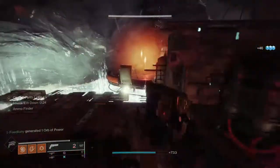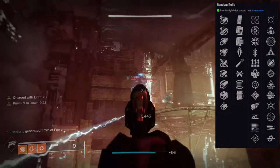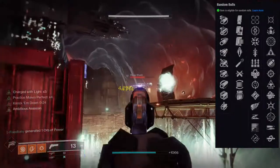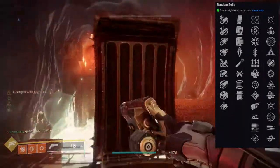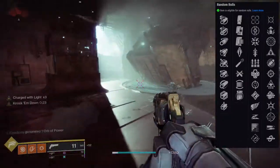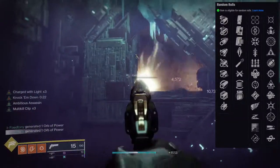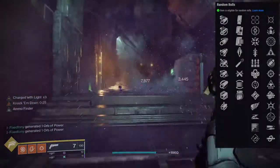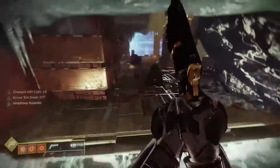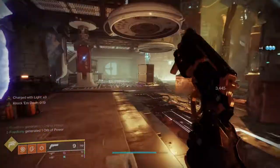I still like my roll, but I definitely wouldn't use this in any high-end content like Nightfalls, or in PvP. That said, you can get snapshot sights and quick draw on this for PvP. I'd probably go for tunnel vision and heating up — heating up gives you greatly increased target acquisition and aim down sight speed after defeating a target. Tunnel vision with kill clip would probably be the best combo, especially on controller.